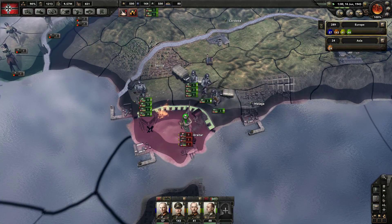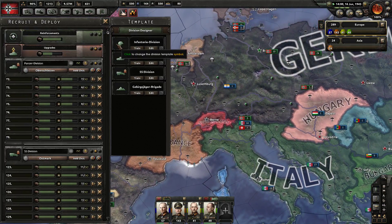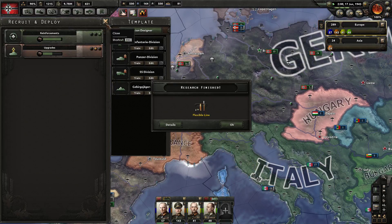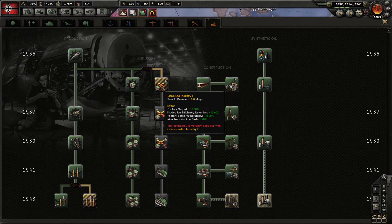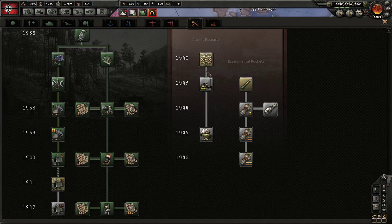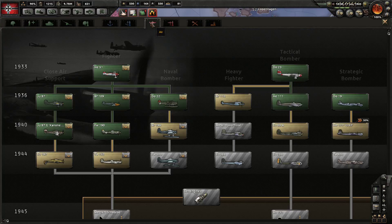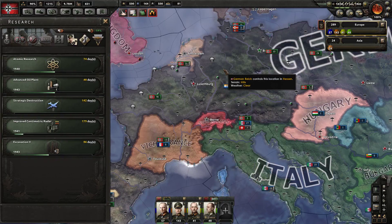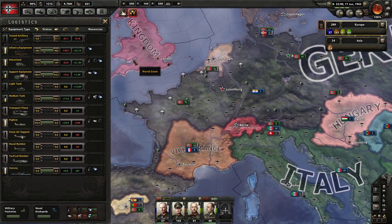It's going to be a slow, grindy campaign now. We don't need any more land forces but we do need air forces. Rocket sites — no, I don't think they're going to be useful. Strategic bombing, naval doctrine would be nice. Right now fighters are the priority.